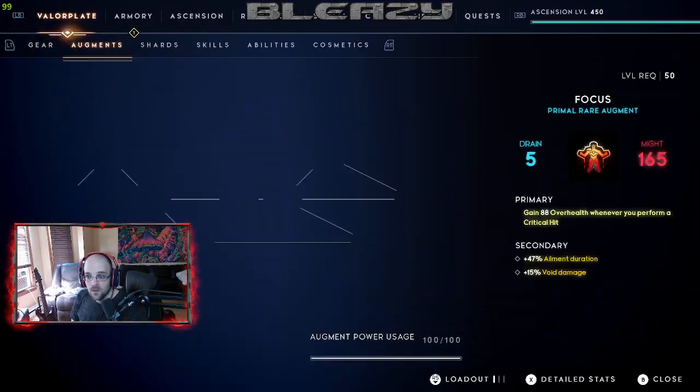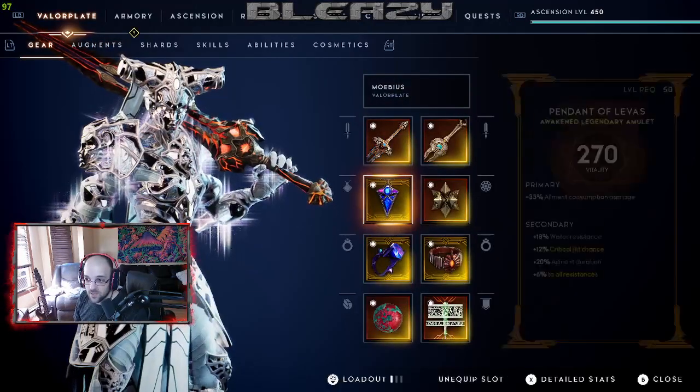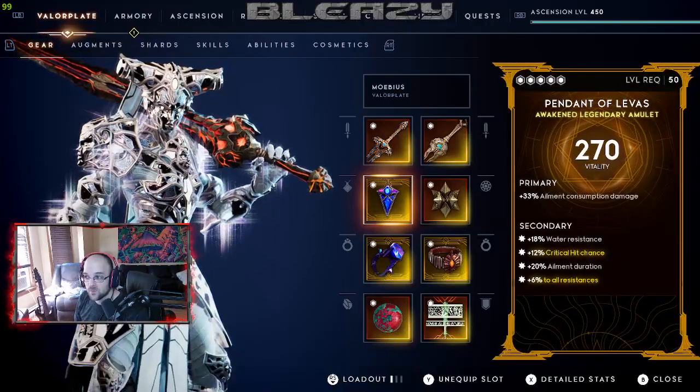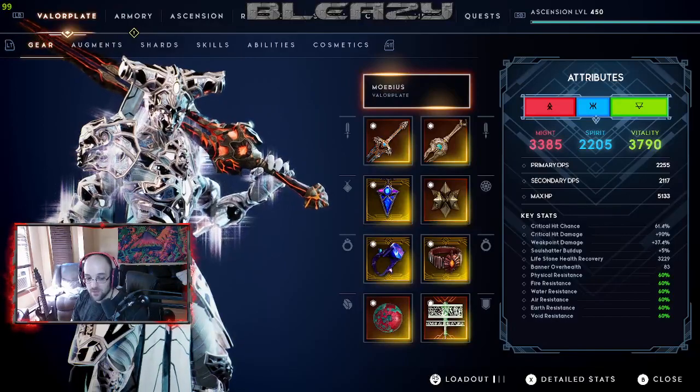Last but certainly not least, we have Anathema with void damage and all resistance. I do have another one with double void damage, but I prefer being at 60 resistance across the board — not dying is huge, especially since I'm using Pendant of Lavas instead of Amulet of the Betrayer. That 60 resistance across the board is very helpful when you're not using Betrayer.